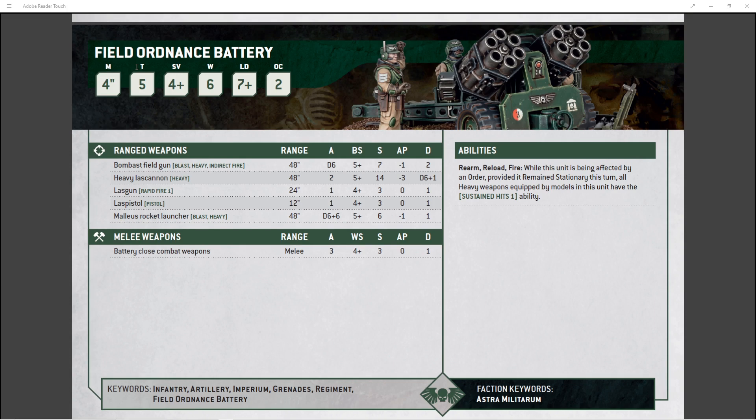The Malleus Rocket Launcher is incredible. The Bombast Field Gun has Indirect Fire, which is always a bonus — it hits a little harder and does 2 wounds per pop. And the always solid Heavy Lascannon with 2 shots hitting on 3s with Take Aim: Strength 14, AP minus 3, D6 plus 1. It's just a finger of God hitting somebody.